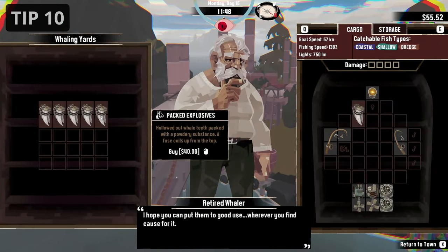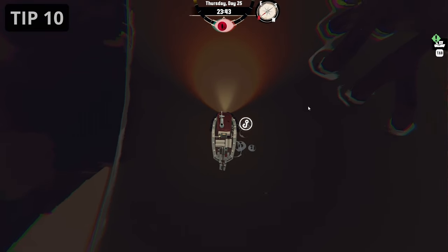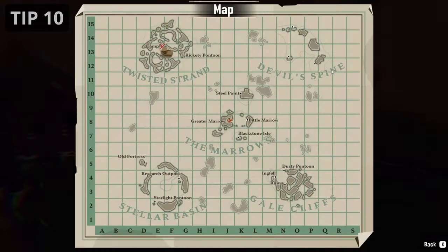Make sure you buy explosives and make bait once you unlock the ability. The traveling merchant will then sell these items. Also, always have some explosives in your inventory when exploring new areas, so you won't be blocked off and can access all areas.